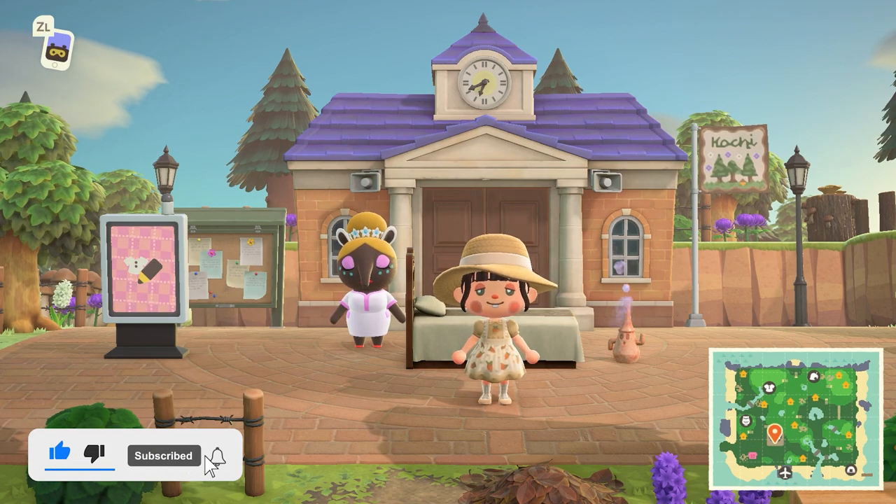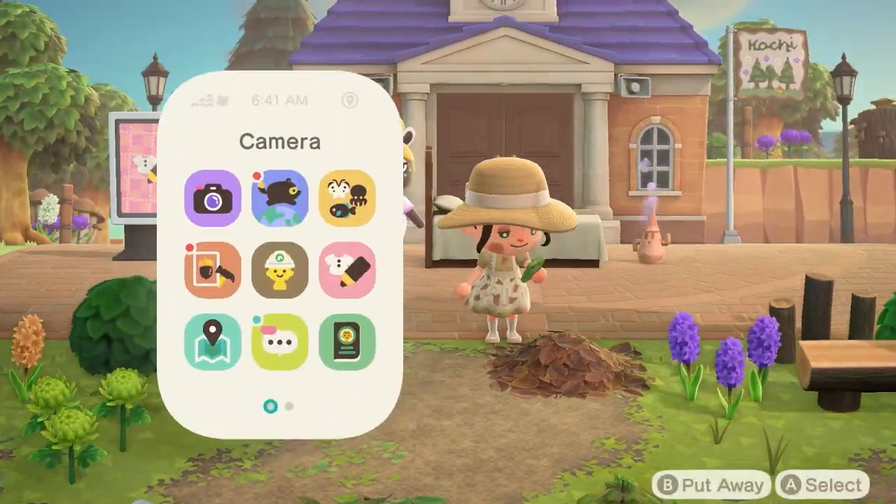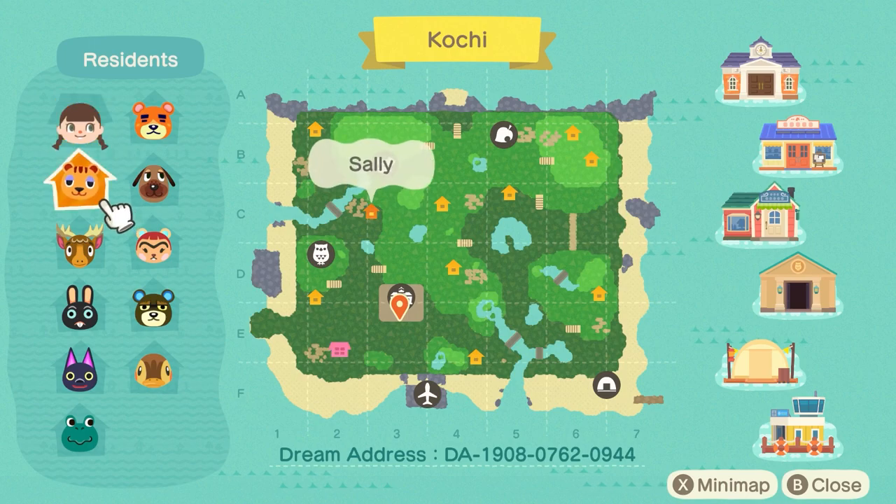As always, if you guys enjoyed the video please be sure to like and subscribe, leave a comment, let me know what you thought. The first thing I like to do when I'm at Resident Services is open the map to orient myself. You guys can grab a dream address now — it will also be in the description. The map is looking beautiful, I really like all the cliff terraforming and the waterscaping.